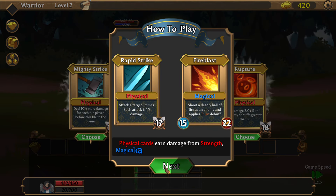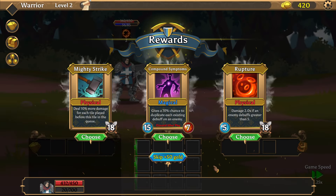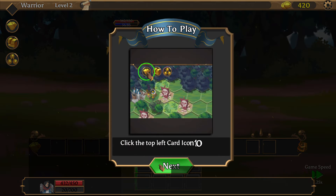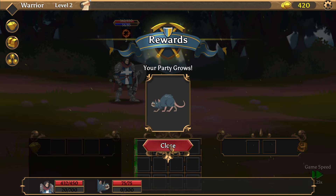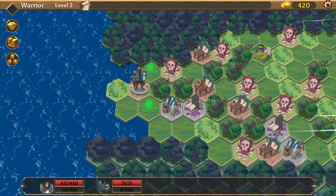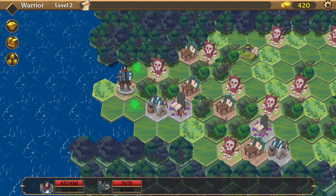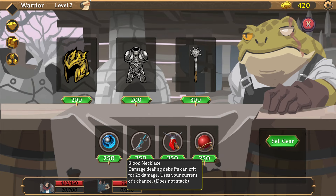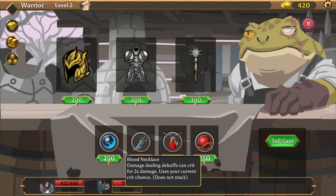We can pick cards — physical cards earn damage from strength, magical cards from intelligence. There's a mighty strike that deals 10 more damage for each tile played before it in the queue. And rupture deals twice as much damage if the enemy has five or more debuffs. I wanted to see my monster — just a rat like I thought. There's also gear shock, and damage-dealing debuffs can crit for two times damage.